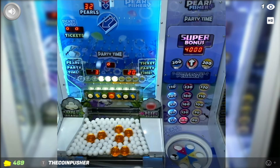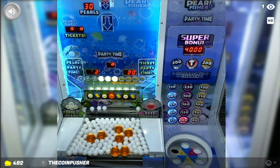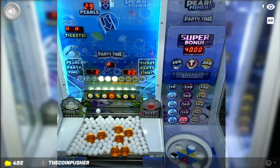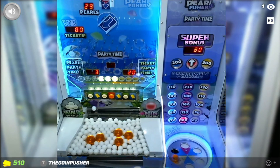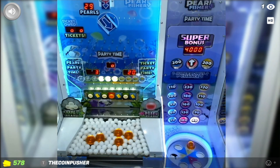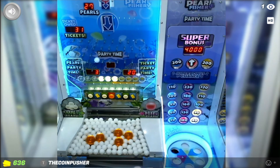That's a pearl one, that's another pearl one, but sadly also a ticket one. Close to getting those two big pearls to fall — they might fall together, which would be totally fine. There goes one and there goes the other! One in the yellow is 80 tickets and the other one goes into yellow as well for 90 tickets. That's 170 extra tickets.